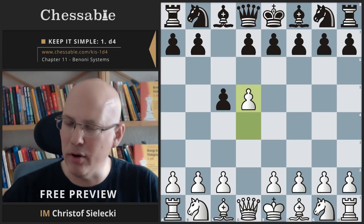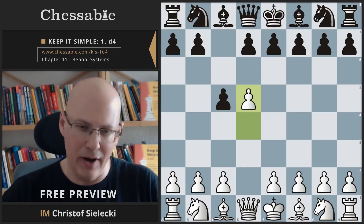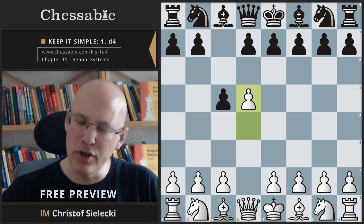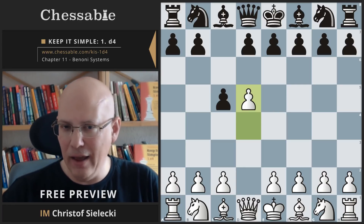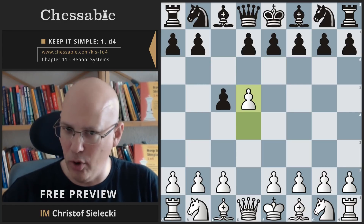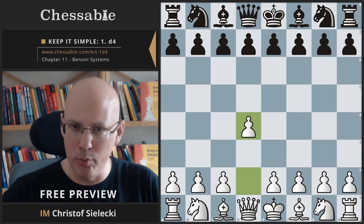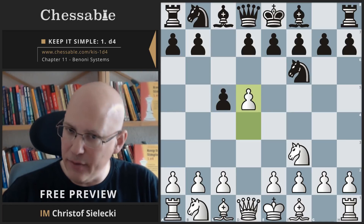Black attacks the white pawn with c5 and we advance the pawn to d5. This structure is only happening in this particular chapter if black attacks the pawn very early on with c5 — that means on move one like here, or on move two after knight f6, knight f3, c5 — we also go d5.